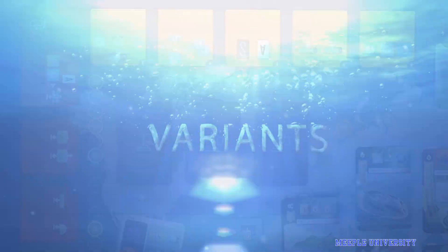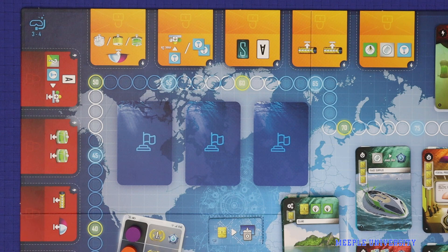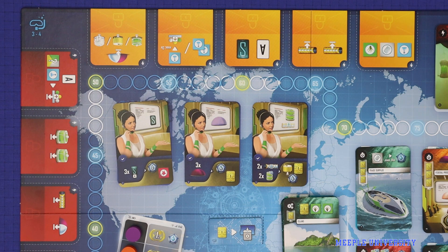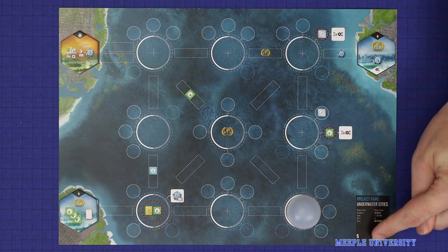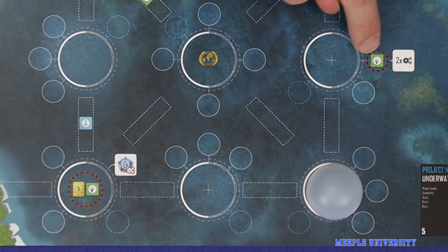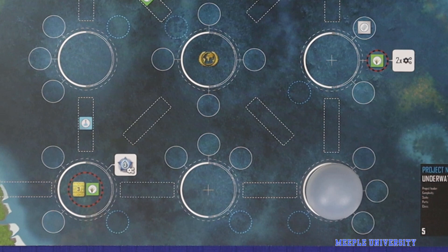There are two variants playable with the base game. The first is government contracts — deal out three government contract cards at the start of the game; the first player to meet each objective claims the card and gets the bonus shown. The second variant is to use the other side of the player board, labelled numbers 5 through 8. Some spaces on this side show a surcharge inside a red and black circle — to build on a space with a surcharge, you pay that cost in addition to the normal construction cost, but building there gives you an additional advantage, such as a city that produces three victory points in each production.